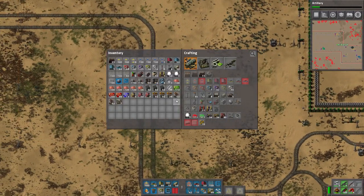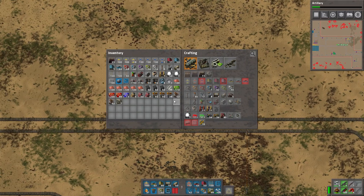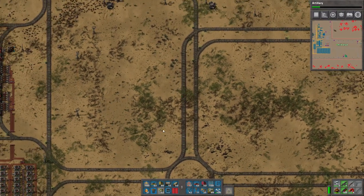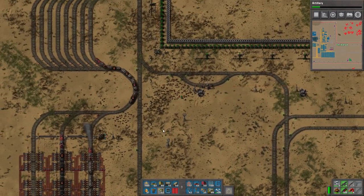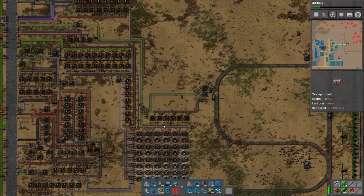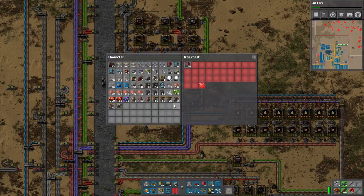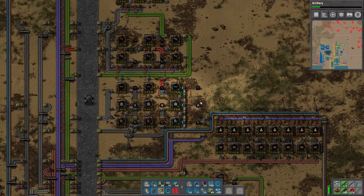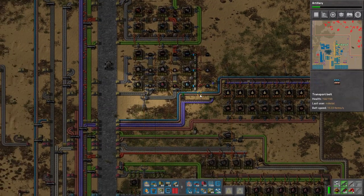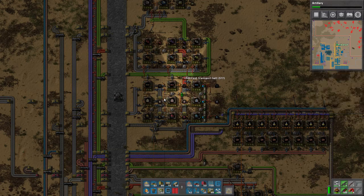Let's go finish up our coal line. I apparently just ran out of red belts randomly - I have a lot of underground belts but nothing else. We should really make a system to automatically feed ourselves the belts we need. I find it one of my least favorite parts of the game that all this cool stuff in tech is locked away essentially. So we can just eat all that.